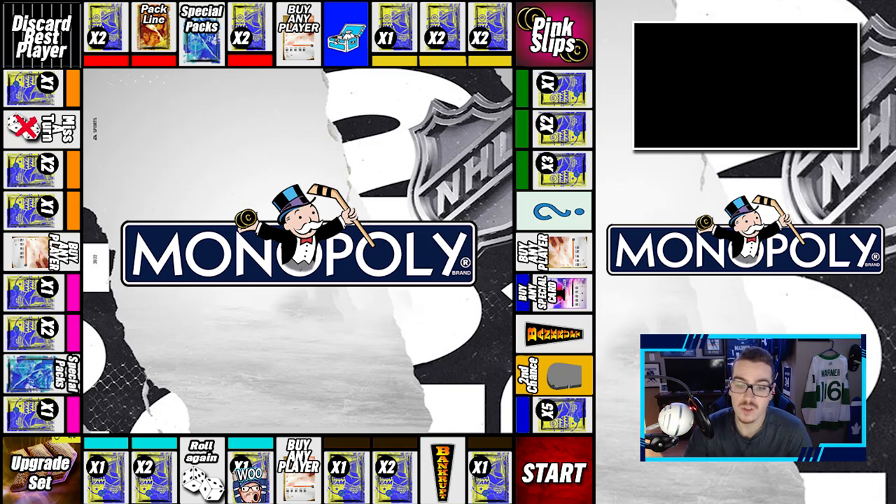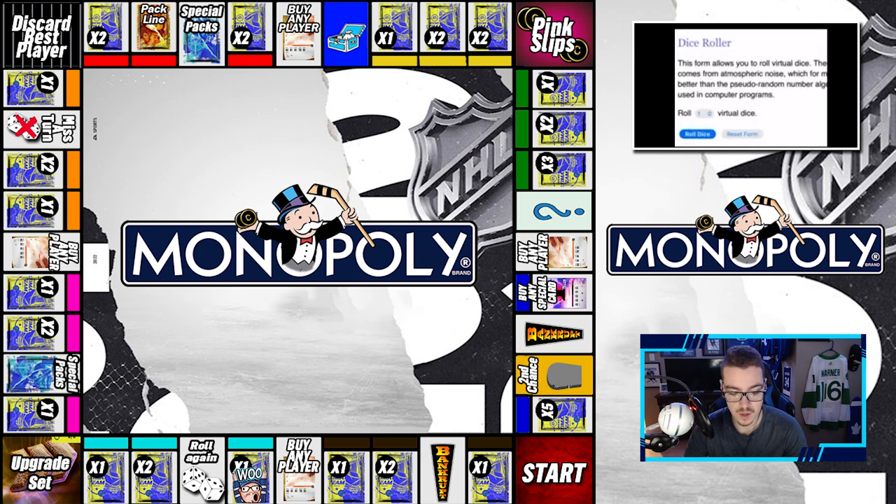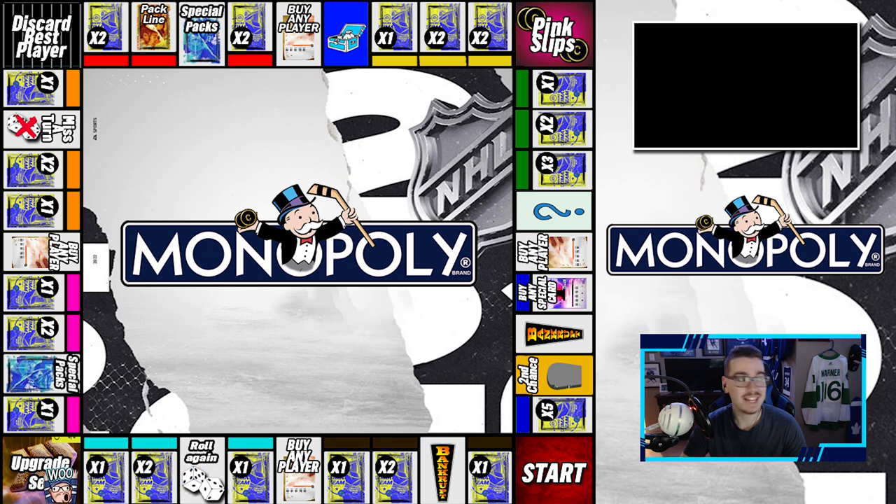Looking at the board — last time we left off we were on one premium pack, so we're right next to Roll Again. We could get Roll Again, a couple packs, upgrade set, or special packs. I think that's six there, so if we get a six that'd be huge. Here we go rolling for the first time this episode — and we get a six! Six is special packs, what a time to be alive.